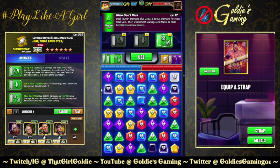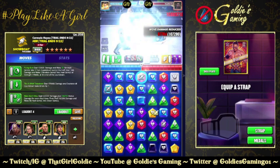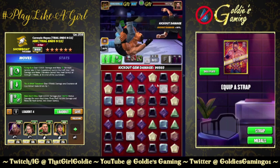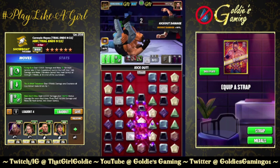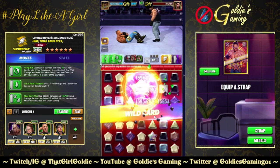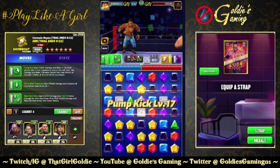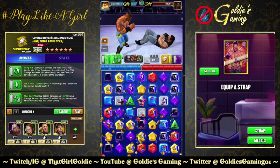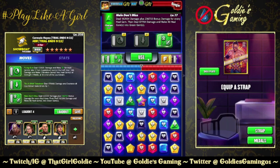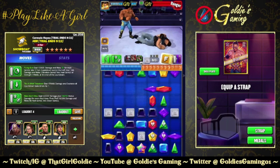I'm going to slow it down so we can see. Melo Don't Miss — oh, that is the nothing but net. I don't know why they can't call it that. 10 million damage on the heal gems. He's probably going to kick out, which is totally fine — I want him to. We're just going to full recycle this. And they're heal gems, not leech gems, so we're going to get all that health back. It's a beautiful day to be the NXT champ.